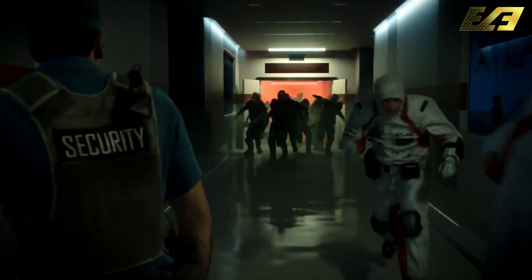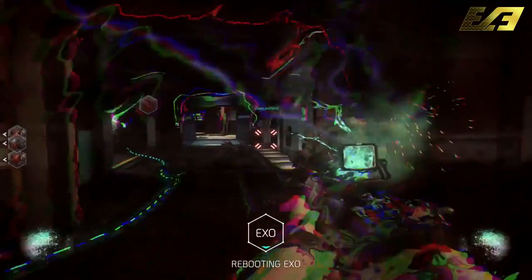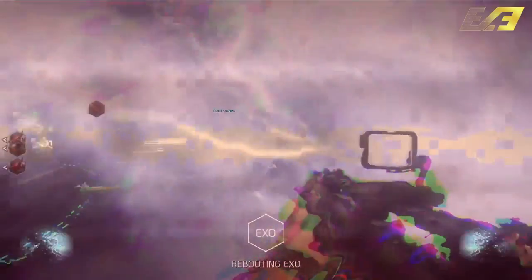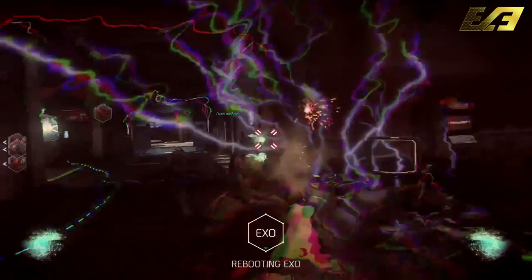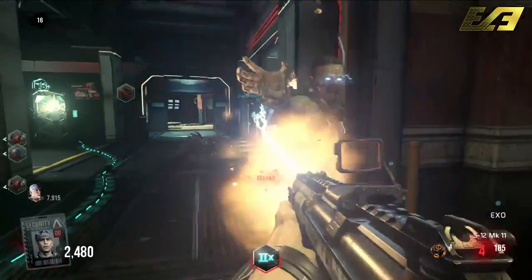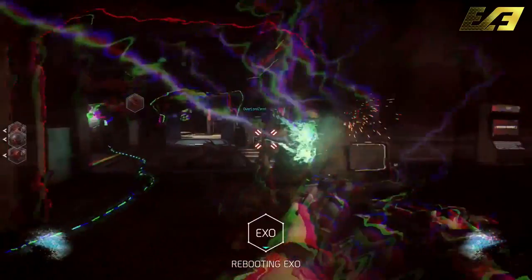Now let's move into the actual gameplay focus — what we're going to be seeing as players and what we can expect. The first sequence showcases double points as well as something even more. We know that the Exo Zombies have a bunch of different characteristics, one of which being a lightning-type zombie which, once it hits you, will knock out your exo suit and you'll have to reboot.